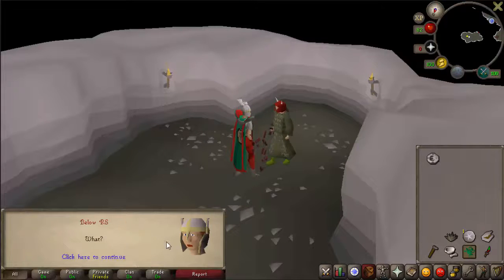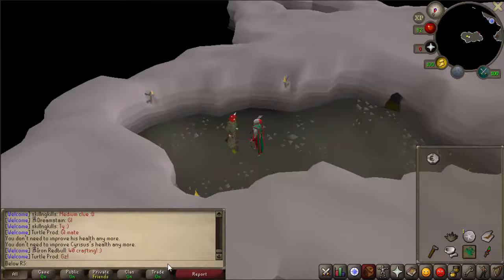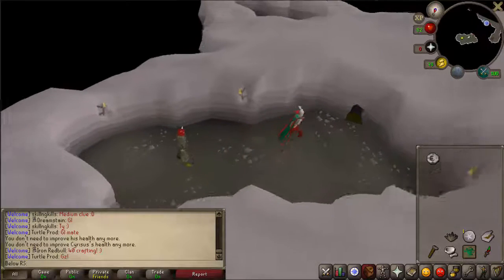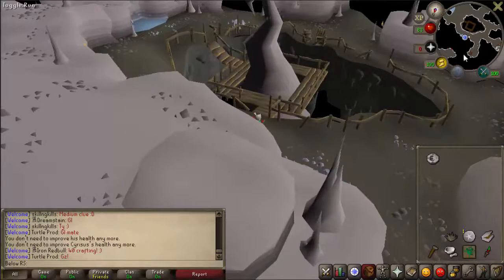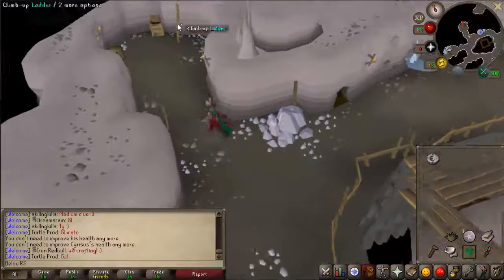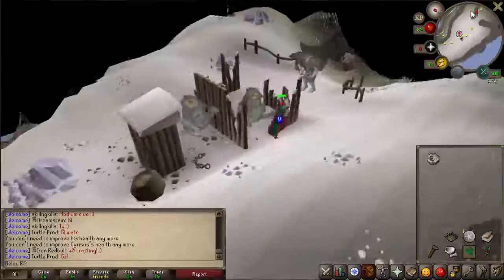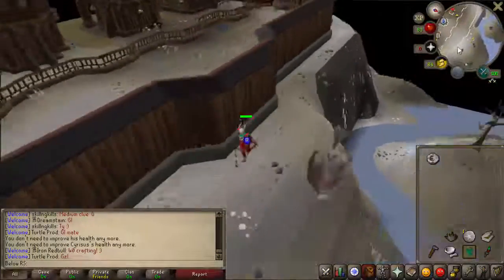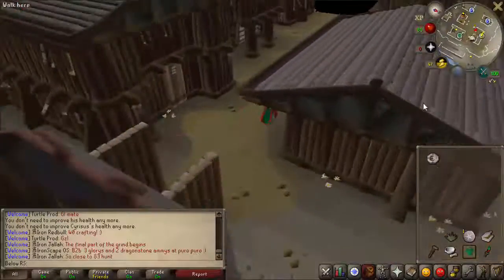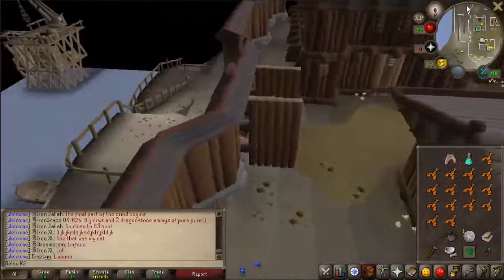Go through all the remaining dialogue and head back out. Get some food from the bank if you need it, or pick up some prayer potions, because you have a fight coming up. Then wear your seal of passage and head all the way to the south.